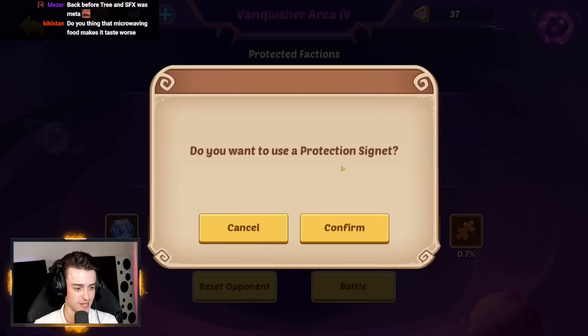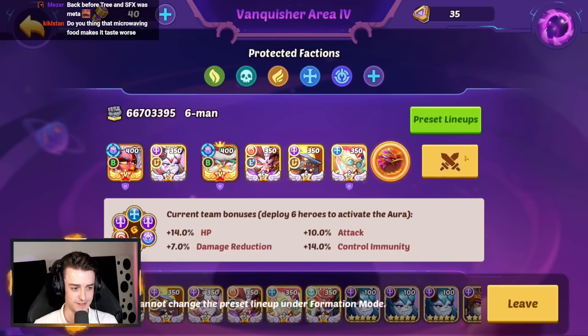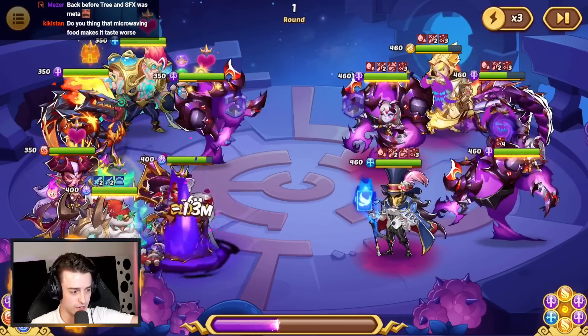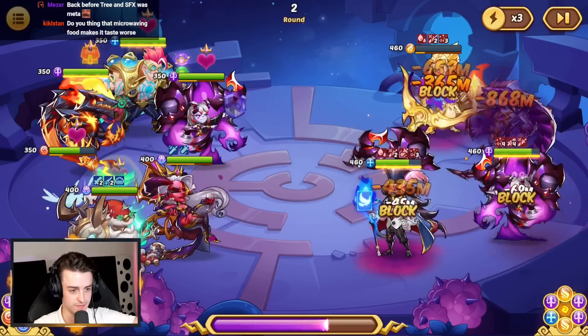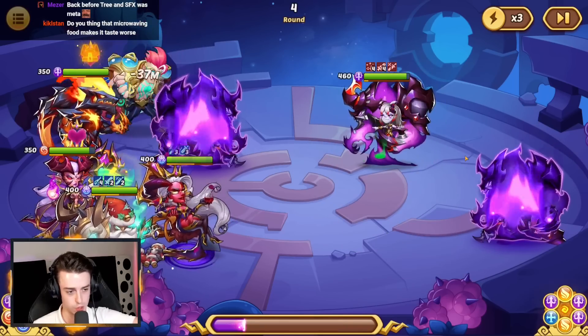That was way too late. I'd rather use Signets than gems, because it costs us money to reset the waves. We should still be okay — super clean. When we have Transcendence Protection, these waves are no issue at all. So it's just trying to get those high rolls against waves where we don't have the protection, to save us Signets later on. Whenever I do Vanquisher runs, I always end up with Signets left over.